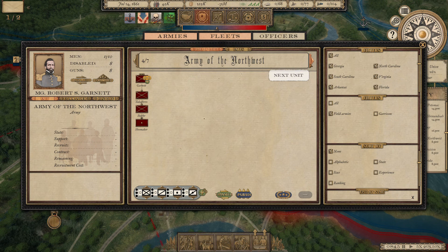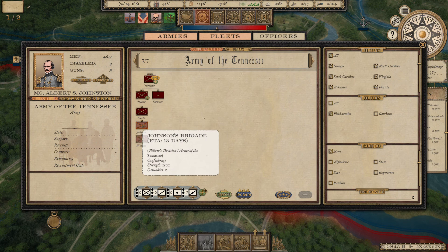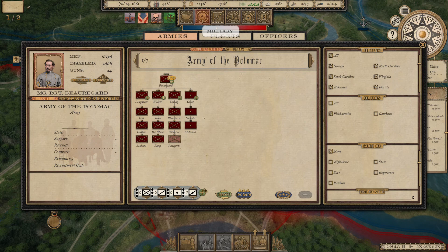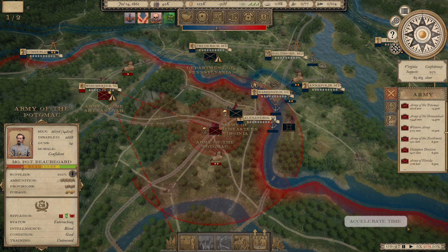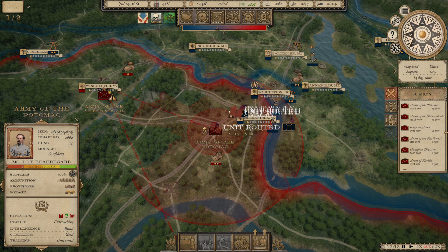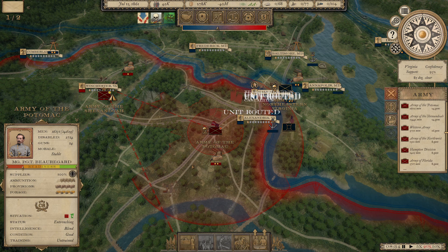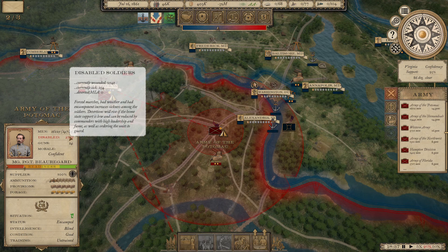Those are really the only changes made. It is now July 14th, 1861, and we're going to start the game again. It's a disaster for the Union — they lost at First Manassas; federal volunteers skedaddle. Beauregard has 2,000 men disabled due to wounds, so we have to wait for them to recover.